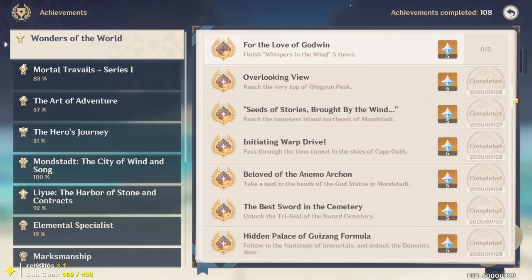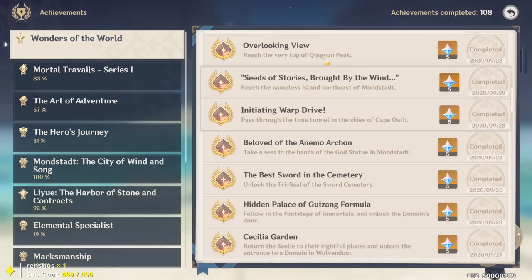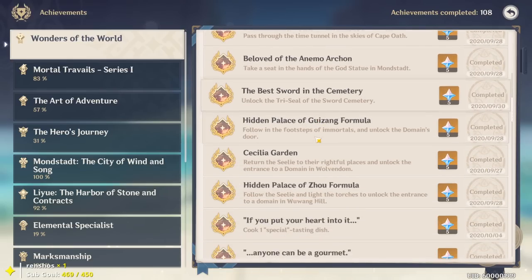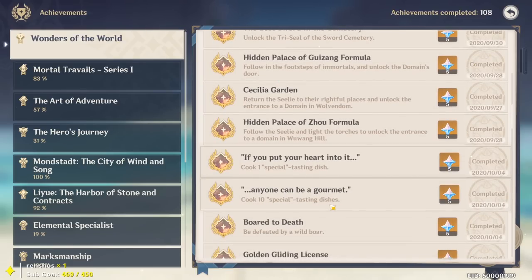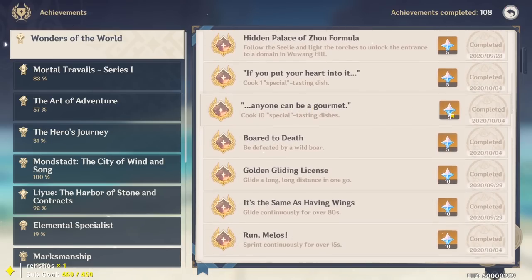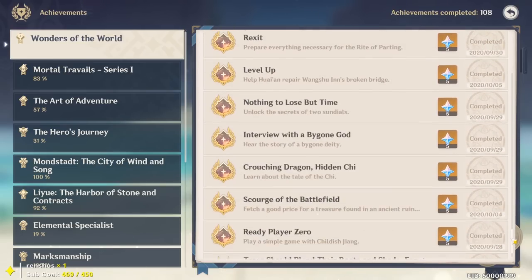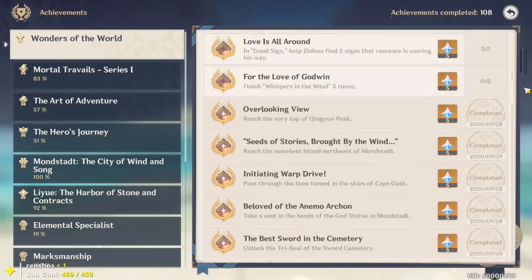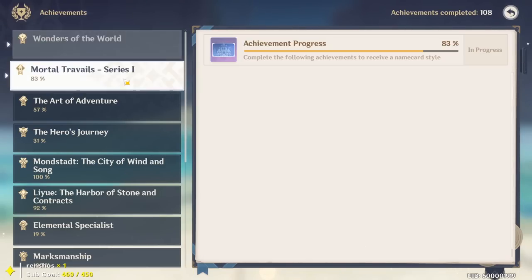There are also hidden achievements that won't appear until after you complete them. For example, reaching the very top of King Gun Peak, or failing 10 cooking attempts on purpose. Check your achievements tab — you might find some easy primogems you didn't know about.